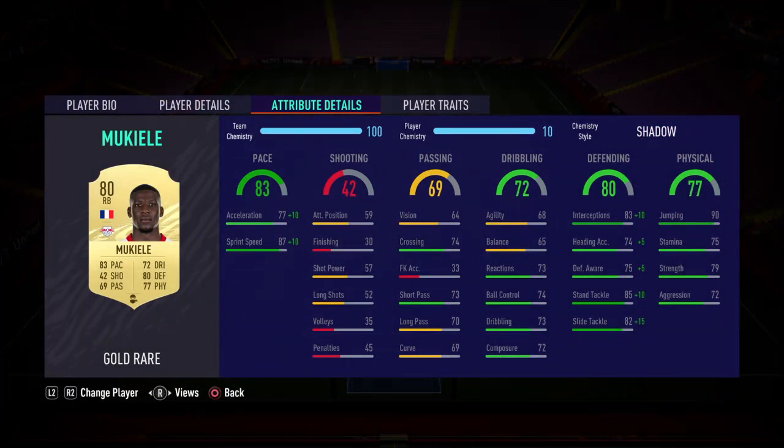At right back, this guy needs no introduction — Mukulele. Shadow on there. Passing is not too good, dribbling is not too good either, but the defence and the pace is excellent. With the Shadow on there the pace gets over 90 and the defending is good as well, so he'll get the job done.